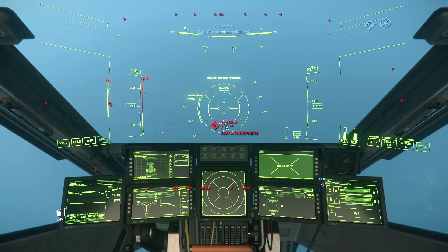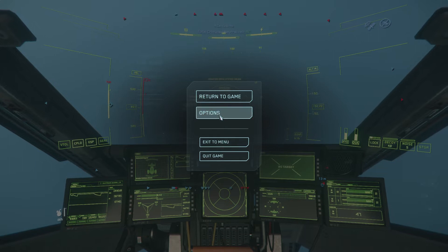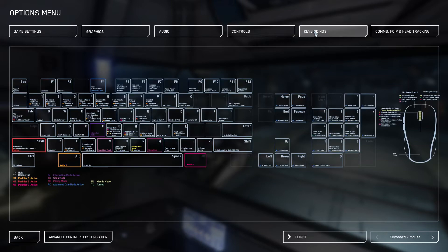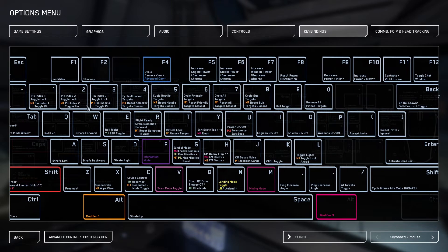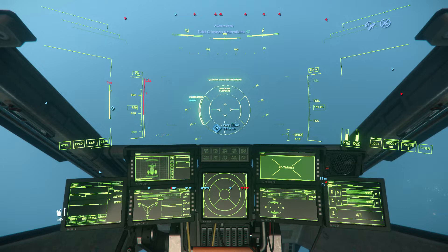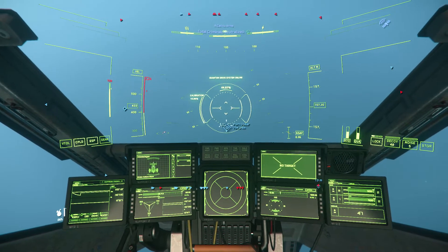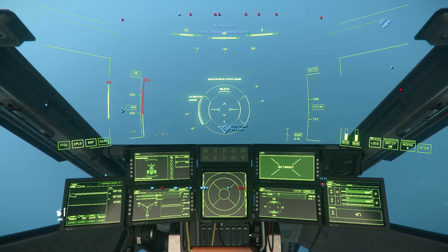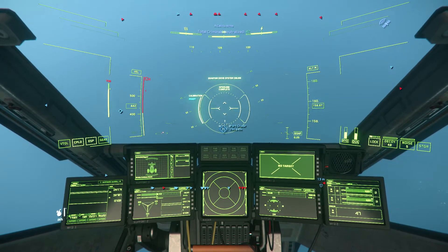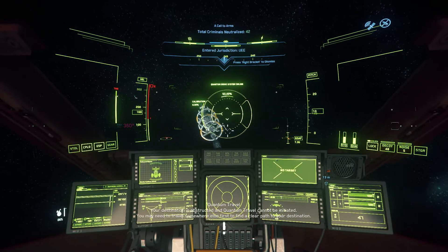I'm throwing a number of keys at you here. Best thing to do is press ESC, go to Options, Controls, Bindings, and see what each key does — you can also reassign keys there. The destination boxes have turned blue now, which means I can quantum travel. Once it finishes calibrating and spooling, I hold B down — long press — and I'm quantum traveling immediately to that area.